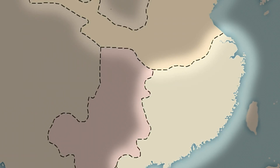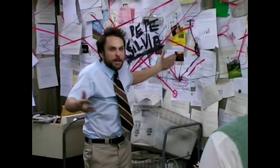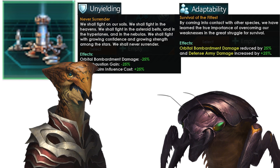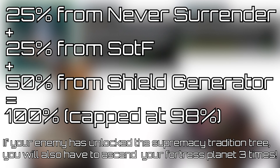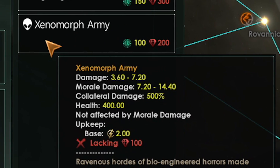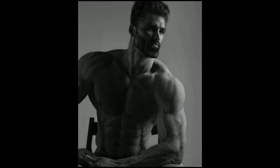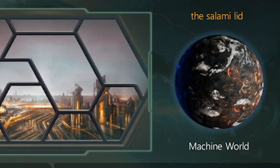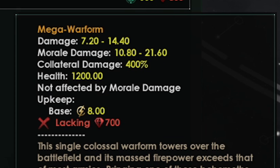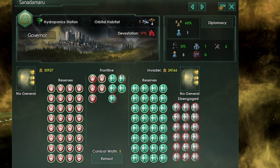Now let's cover the differences between factions, their ground forces, and how their tradition trees affect trap-making. Normal empires and hives share access to the shield generator, never surrender, and survival of the fittest, gaining up to a negative 98% bombardment modifier — making their fortresses completely invulnerable to orbital damage. Ideally they'd use xenomorph armies, but since that requires free sapients it's unlikely. Their best bet is gene warriors or clone soldiers. Machines have the unique mega war form army type, arguably the best in the game due to insane health, damage, and infinite morale.